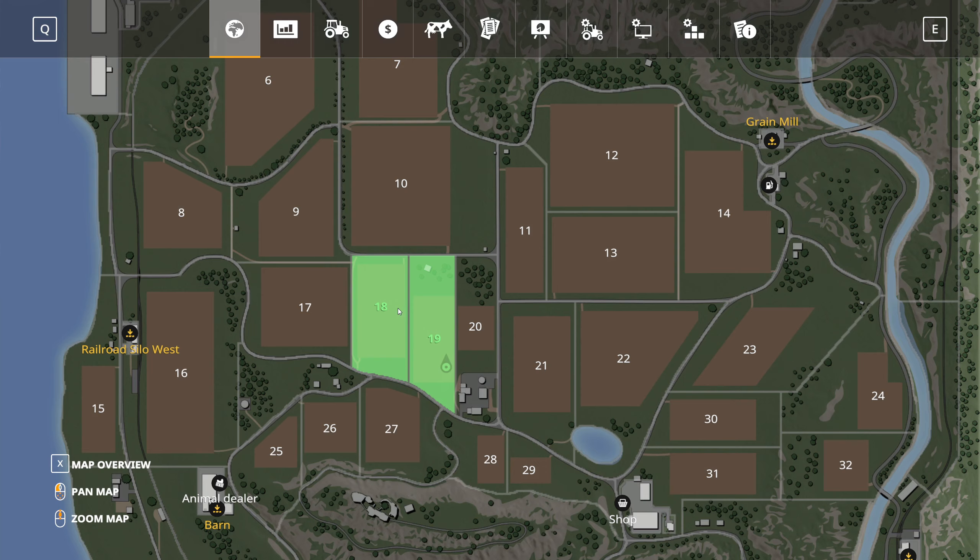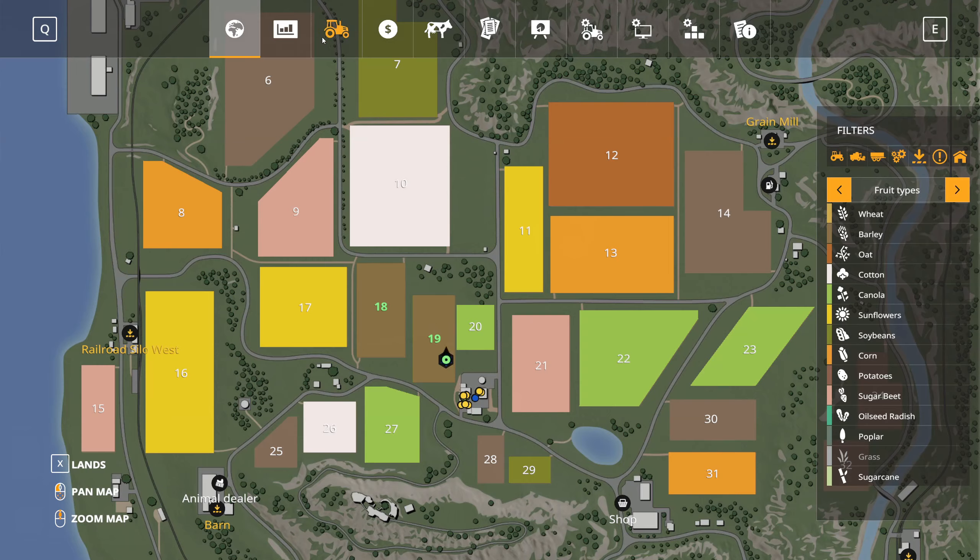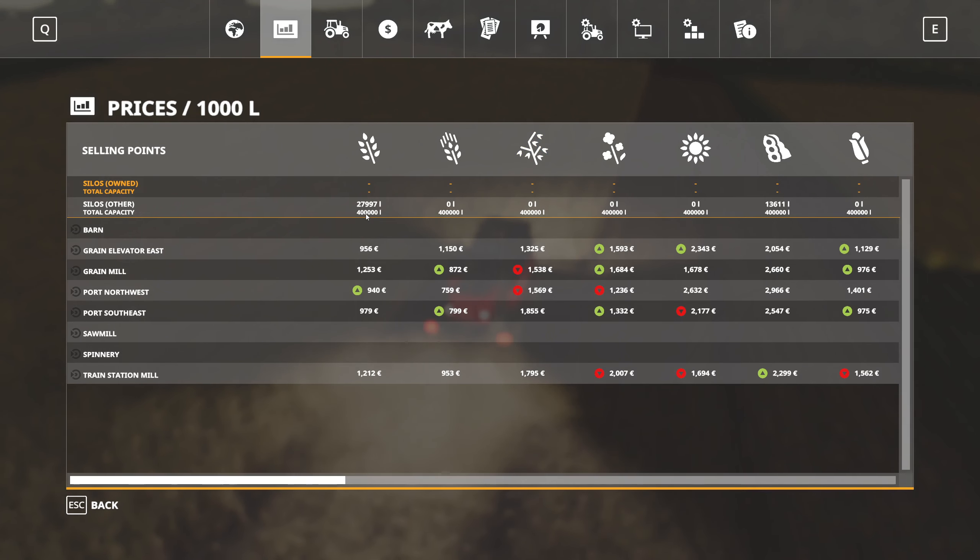You can see currently I don't own a lot of money — we are in the minuses, and the reason is I almost paid off my loan but then I had to take it again because it was just not going fast enough. I also had to purchase field 18 so we can have a bigger harvest. At the moment I'm collecting everything and bringing the goods to the railroad silo west, just keeping it in storage until we have a really high price to sell at.